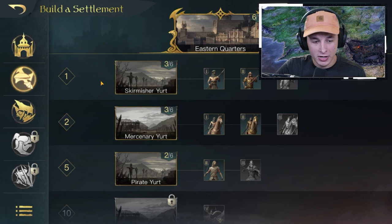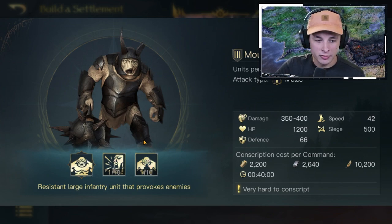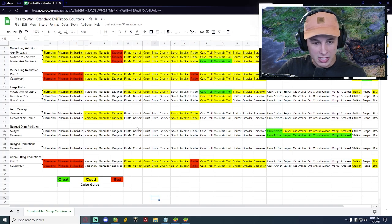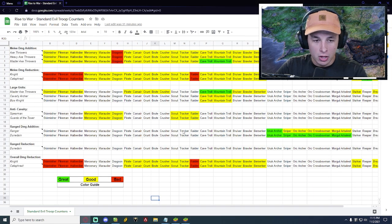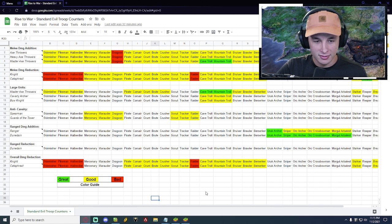Let's jump over to the spreadsheet I made. Before we hop over there, let's pick a random unit — say you're coming up against mountain trolls. You're playing as one of the good factions, you come up against mountain trolls, they are a large unit and a melee unit. Opening the spreadsheet, I've broken it down on the left side with six different categories for basic troop counters: melee damage addition, melee damage reduction, large units, anti-cavalry, range damage addition, range damage reduction, and overall damage reduction. The units are color-coded — great, good, and bad.